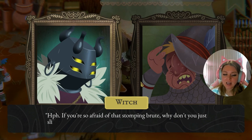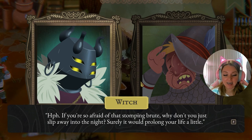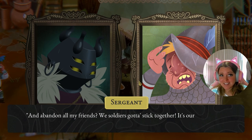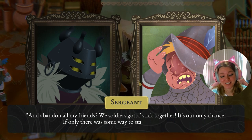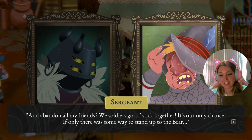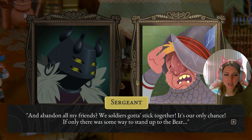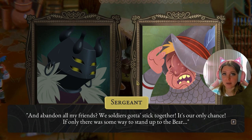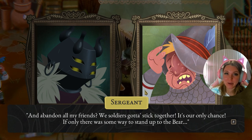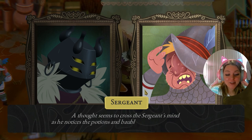'If you're so afraid of that stomping brute, why don't you just slip away into the night?' says the witch. 'And abandon all my friends?' says the sergeant. 'We soldiers gotta stick together — it's our only chance. If only there was some way to stand up to the bear.' You know, this is giving me retail vibes — you could just quit your retail job, but you can't abandon all your friends. Anyways, there's some way we've got to stop corporate greed.